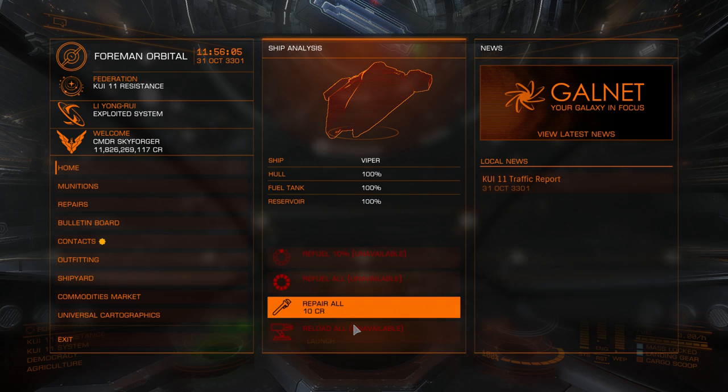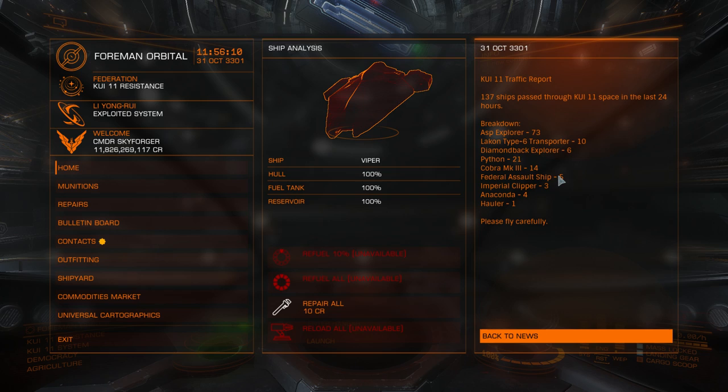On the right you can see GalNet news and local news. These are ships that passed through this system in the last 24 hours — these are only commanders. As you see, there were 73 Asps passing this system, but this doesn't mean there are 73 different commanders. It might as well be one commander flying here and back 73 times.